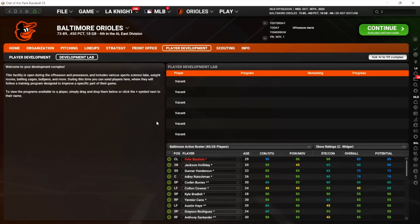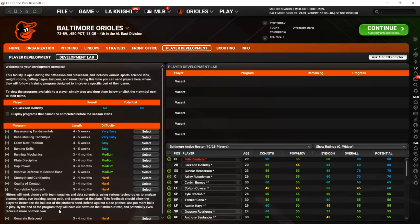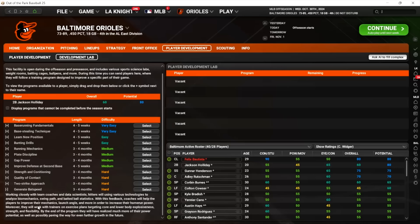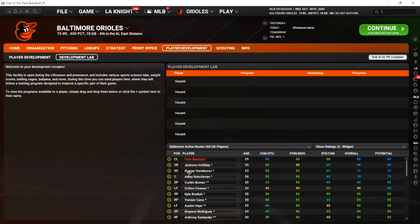For Jackson Holiday, let's just try to improve his contact. There's a two-strike approach program — by the end of the program they have cut down on strikeouts, potentially even reduce it more. Quality of contact is definitely the contact one. Generate bat speed can improve power. Let's just try his contact and see what happens. Quality of contact, three to four months. Next, let's do Corbin Burns — velocity is going to be a big one. Pitch movement, improve control, improve pitch arsenal.